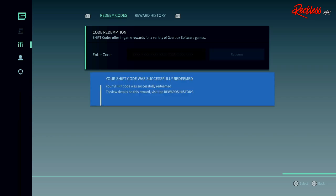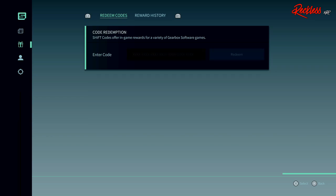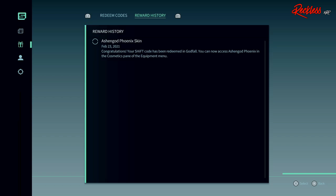In order to equip the new Valorplate skin, go to the Cosmetics section under Valorplate, and then the option will be there if you have input the code correctly.